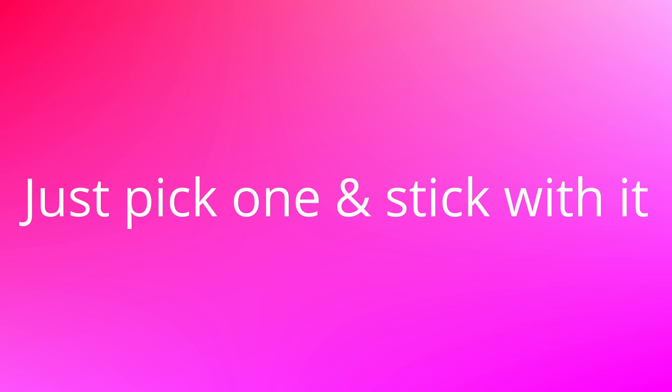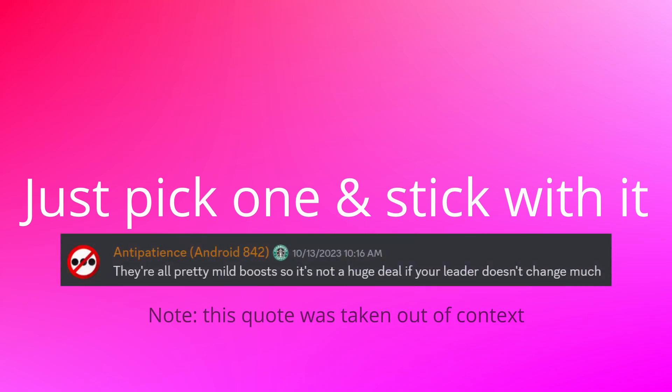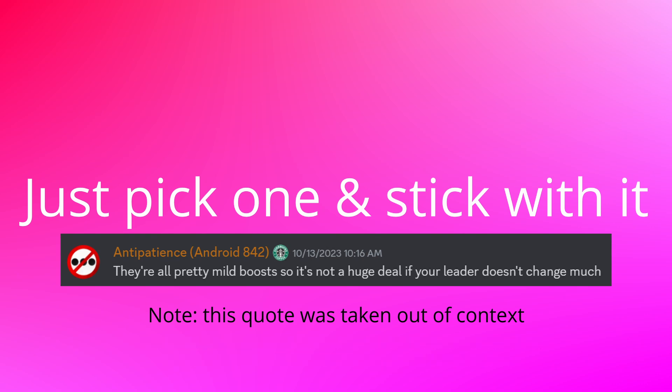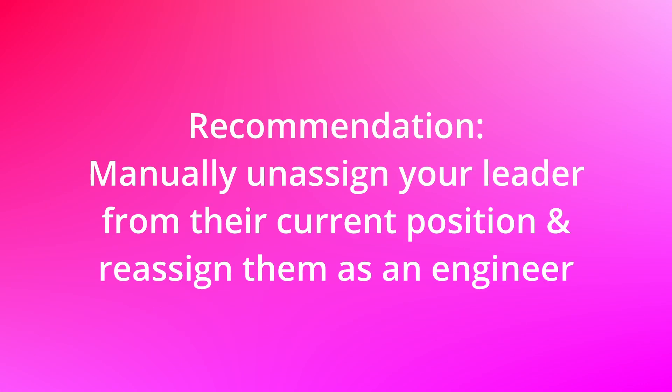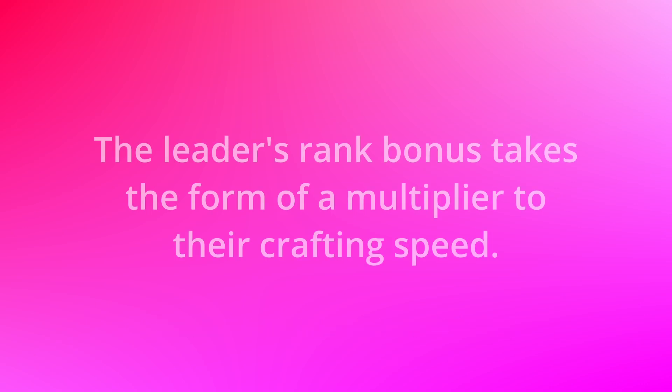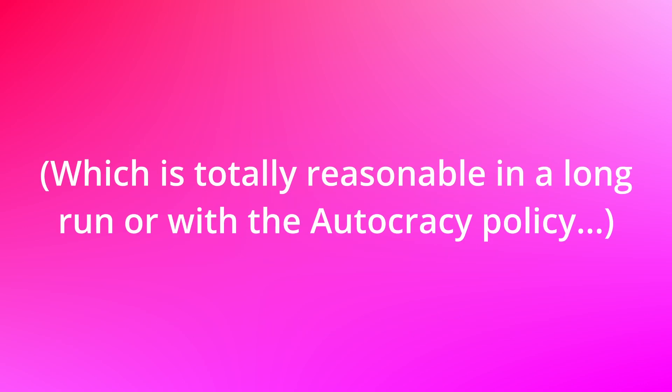A different strategy is to just pick a trait that you like, assign a leader who has that trait, and then ignore the leader mechanic completely for the rest of the game. Because the trait effects are pretty small, you might decide it's not worth it to optimize — that's your decision to make. If you have engineers, it's highly recommended to make sure the leader is an engineer, because the leader gets a bonus to their job, there's a limit to how many engineers you're allowed to have, and so when one of those engineers is as strong as two or three kittens, that's effectively like having extra engineers.